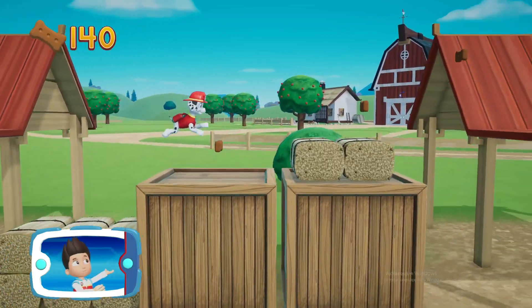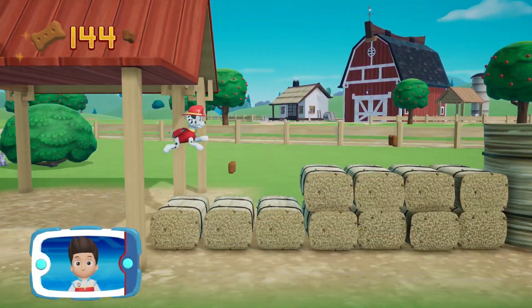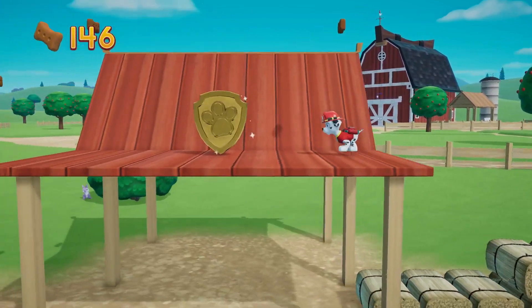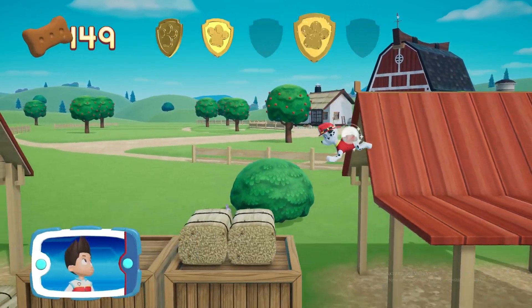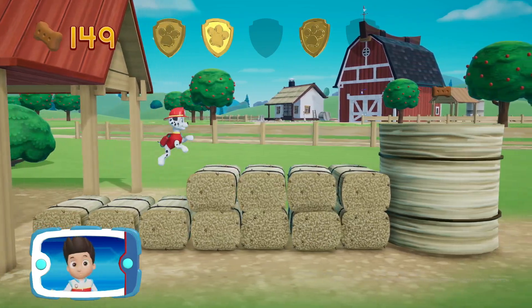There's a golden paw print close by. Find and collect all the Pup Treats that you can. A golden paw print! You've got it. Collect all of the golden paw prints that you find.